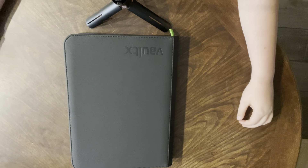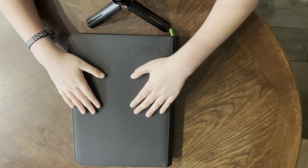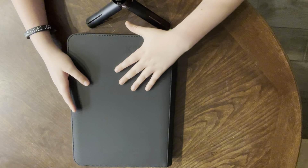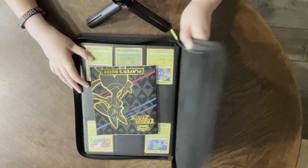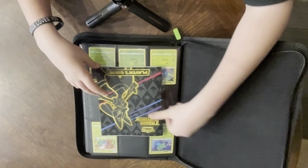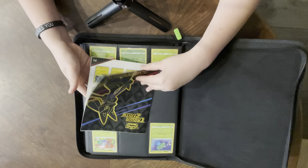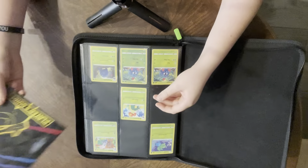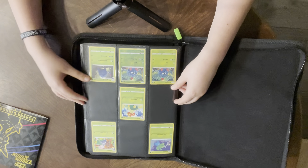Welcome back to my channel. Today we're going to be looking at my Crown Zenith binder that I'm trying to complete. I use a Voltex binder, nine pocket. Here we have the Crown Zenith player's guide that you can get in the Crown Zenith ETBs — the checklist of all the cards. I just started this set about a month ago.